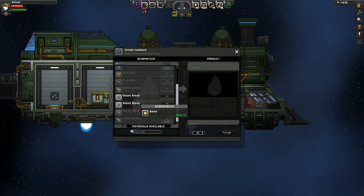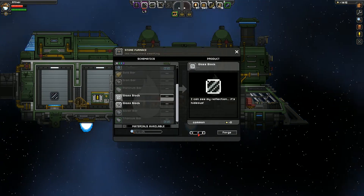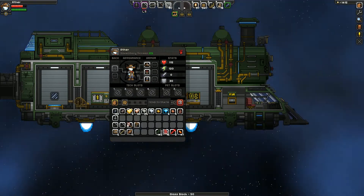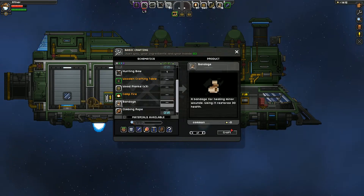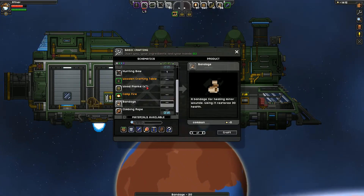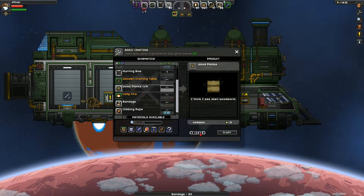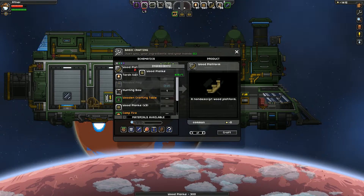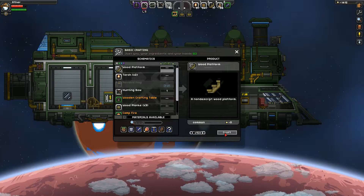So now we can go make some glass blocks here. How many can I make? I can make 96. What if I just made a simple number like 50 glass blocks? And what if I went to my own personal crafting menu and made a ton more bandages? We've got 35 — let's just make 20 more bandages for now. Wooden planks are always useful. Let's go and make a hundred wooden planks, and then wooden platforms — I'm going to say 150 wooden platforms should be good.